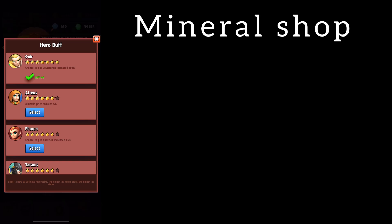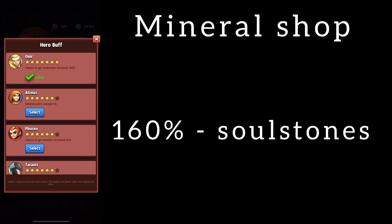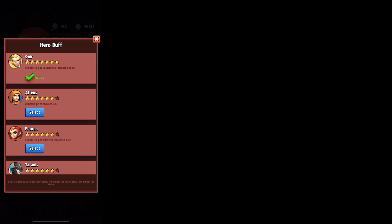Before moving on to his skills, I want to tell you that this is a hero that gives you the opportunity to get more soul stones when you open minerals in the mine. With each star this figure increases and eventually reaches 160. When I use Anir in the mine — specifically when I see that I have a 100 percent level five stone — I understand that I will still get a stone and maximize the number of soul stones obtained.